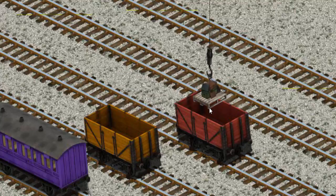Pick another one. Help Cranky find the purple coach. Wait a minute — we're looking for a different one. Help Cranky find the purple coach. There you go.